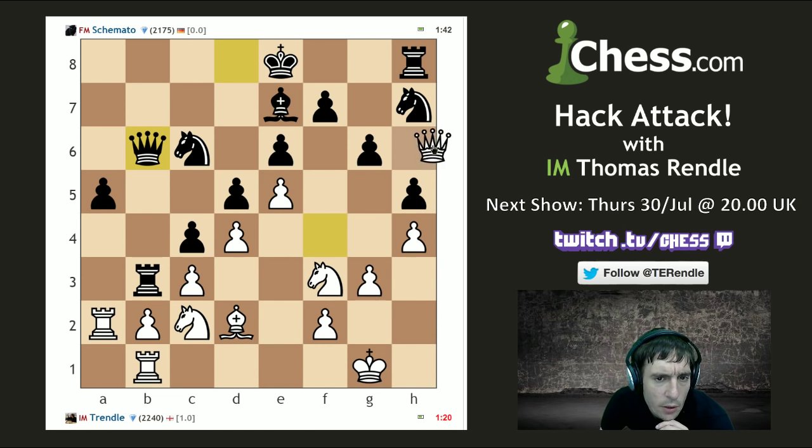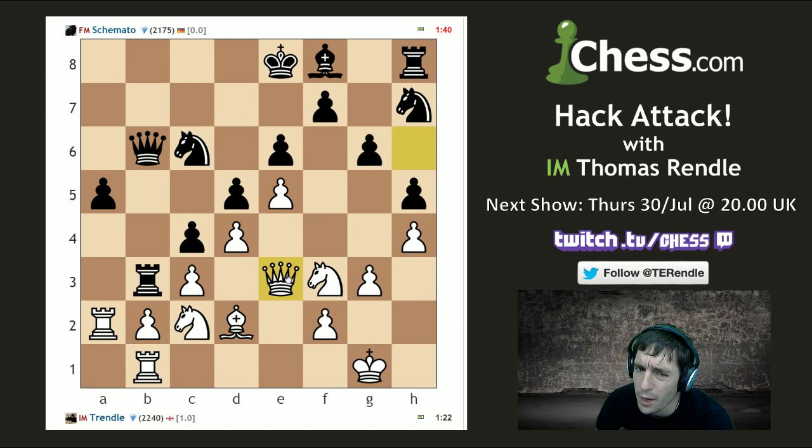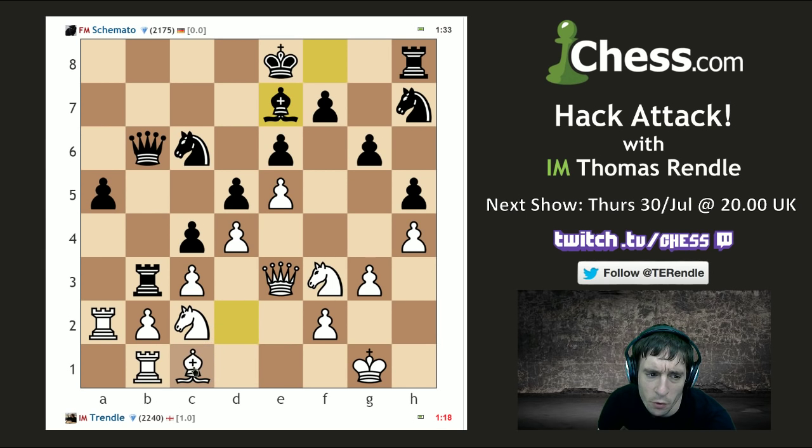I'm going to see if this gains me a tempo — I want him to play Bf8, and then I'm going back to e3 with the queen and I'll claim his bishop is on a worse square there. I think my new plan is to open up the queenside now that his pieces are really badly placed for it. I want to go Nd2 and open things up over here — it's just a question of when.